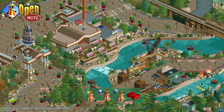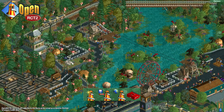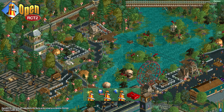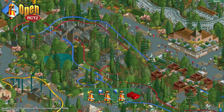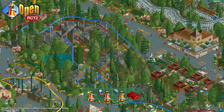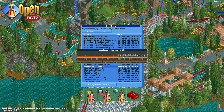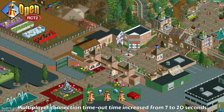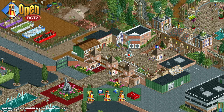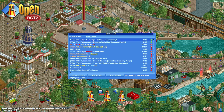Another change is in loading times. The OpenRCT2 developers have worked hard to improve loading times for the game, save files, and scenarios. When starting up the game with new objects, it indexes all the objects, and some big performance gains were found in that process. The game should start up a lot faster than before. There have also been nice gains in opening save files and scenarios — you already saw me open Imagination Megapark earlier, and it's a lot faster. This also helps people who were having issues connecting to multiplayer servers, as the performance gain helps load into a server before hitting a network timeout.